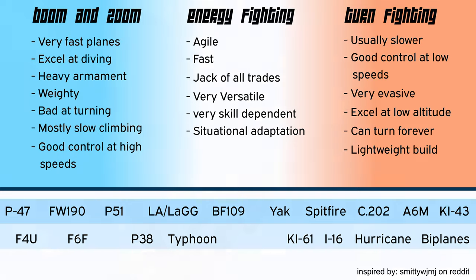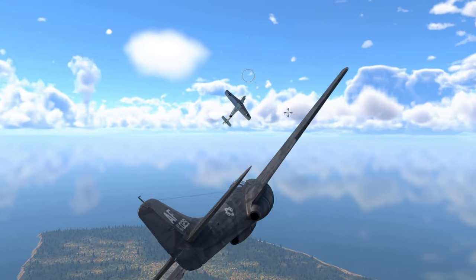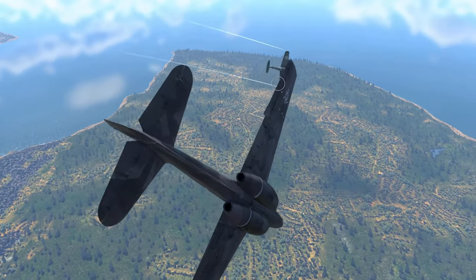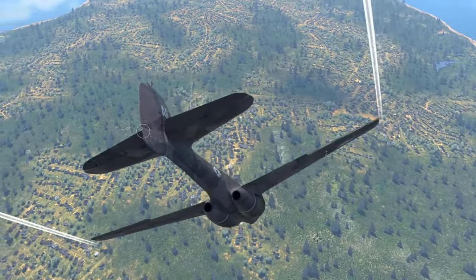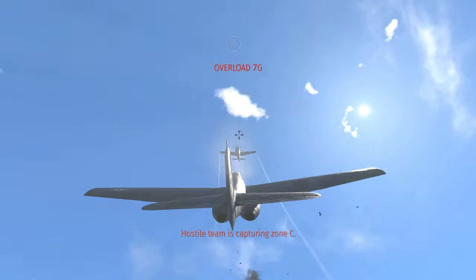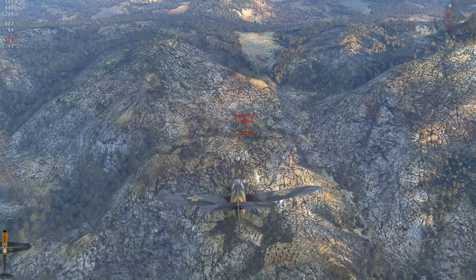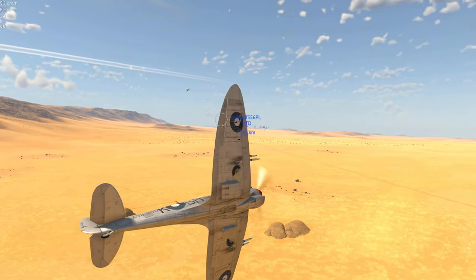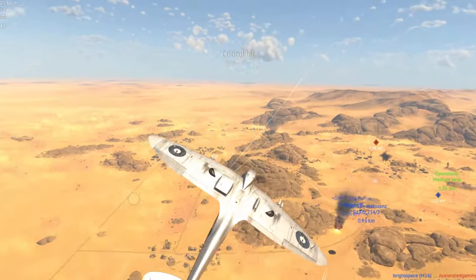Rule number three: your main goal is to drain the opponent's energy. Their plane turns worse than yours? Try to drag them into a turn fight. It turns better? Boom and zoom, or try to take the fight into the vertical if your plane's specs are up to it. Your goal is to get your nose pointed towards the enemy plane — you need to maneuver more intelligently than your opponent. Rule number four: make it as hard as possible for your opponent to move his nose into your direction. If you can force an early Spitfire into the vertical or a P-47D into a turn, they are prone to lose a lot of energy. Try to cut corners and force your opponent to do more maneuvering than you. Less movement is more. Grab any chance to regain energy like flying level or gaining altitude — to identify these opportunities you need to be very well informed.